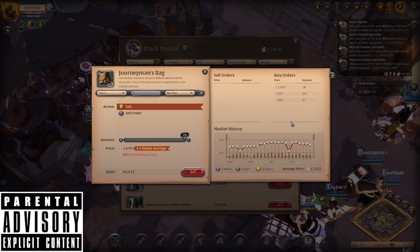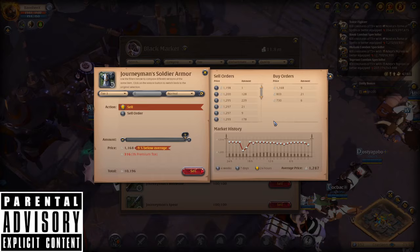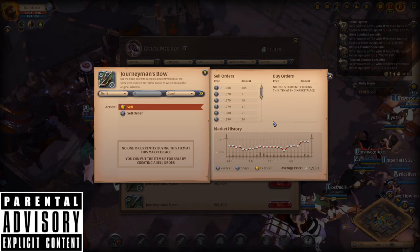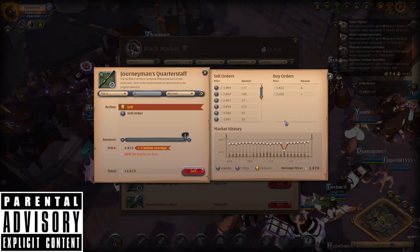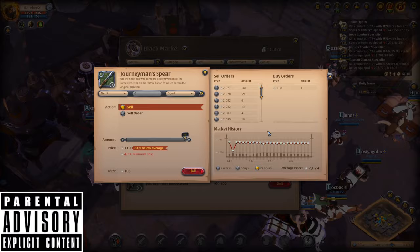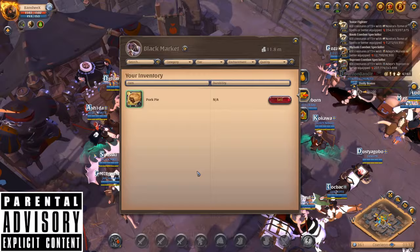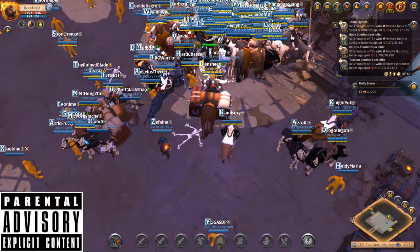Next we're going to be heading to the black market, and as you guys can see, I'm selling these tier 3 bags I bought for like 950 for about 1,000 to 760 — it varies in price. You can make a ton of money doing this, it's really quick, it's really easy. It's just such a good way to make money for a new player because you can just invest as much as you want and get the amount of money that you need.